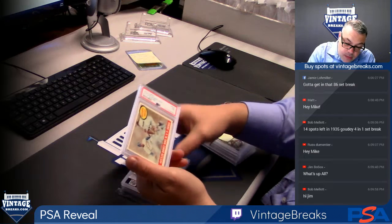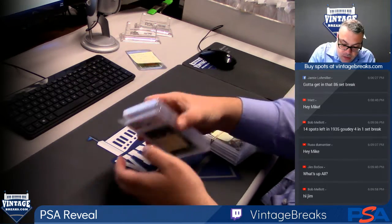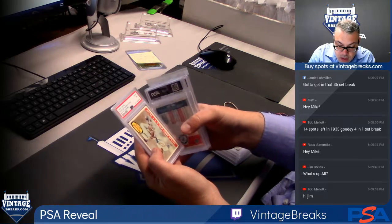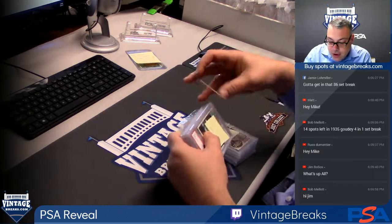PSA 7 on the Hustler Banks. It's a nice card. We opened a 59? Yeah, remember that? It was a while ago. We pulled that Mantle card out of it.